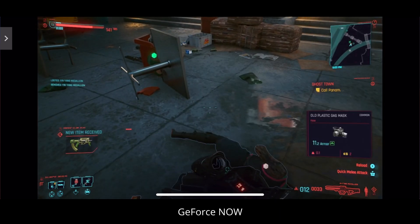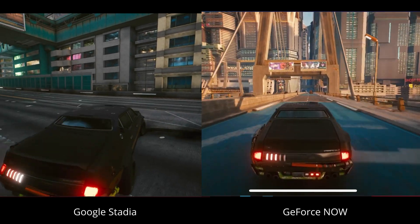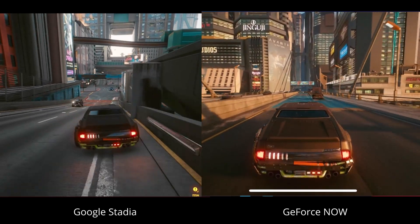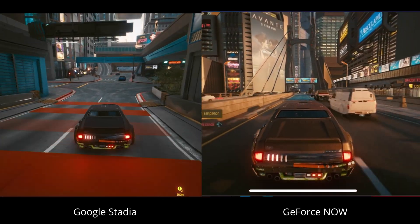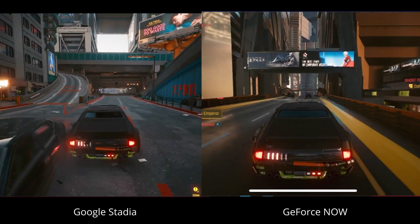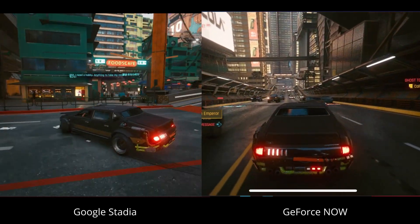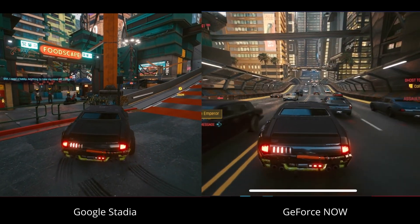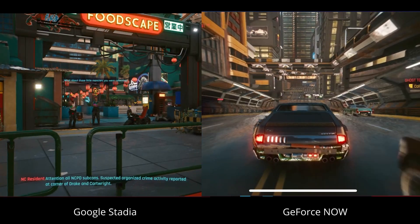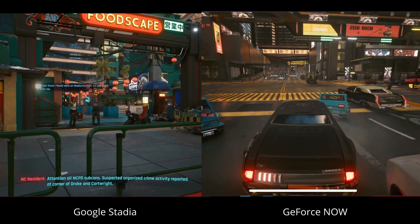It is a close call though and both systems look extremely good. As you can see side by side while driving around, there isn't a lot in it especially on a small screen. But with the GeForce Now version having ray tracing and essentially cross-save because it's the Steam version, I do feel it's slightly better placed. But if you're only going to be playing on Stadia you are not going to be disappointed with the visuals mode, and the performance on iOS is absolutely fantastic for both Google Stadia and GeForce Now.